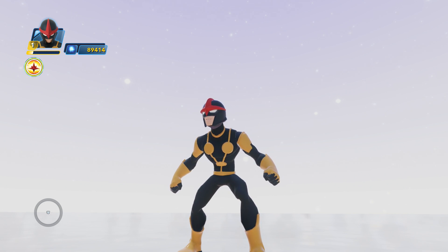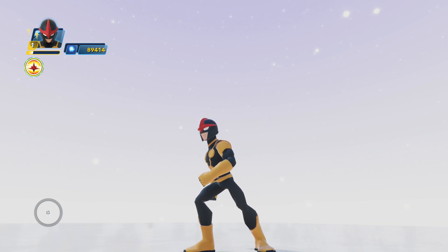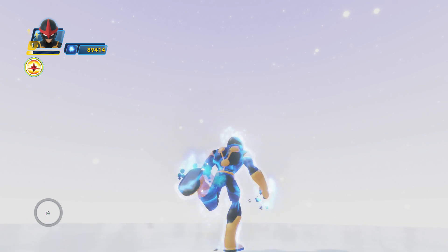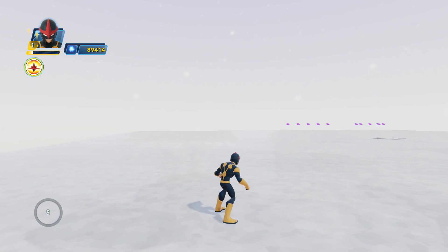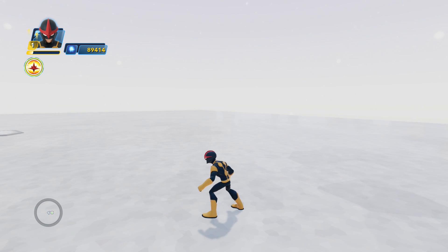Hey folks, it's Dan from DisneyInfinityCodes.com, and I'm here inside the toy box of Disney Infinity 3.0 checking out the new Marvel Battlegrounds Power Disc Pack. The Power Disc we're about to take a peek at is the NovaCore Strike, and it has certain perks and advantages inside the toy box of Disney Infinity 3.0 and also in Marvel Battlegrounds.